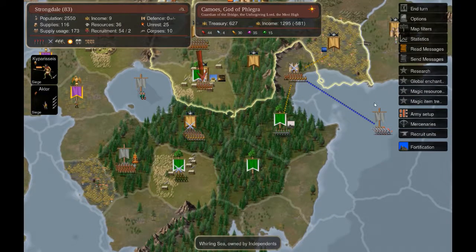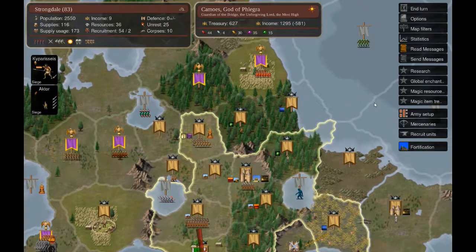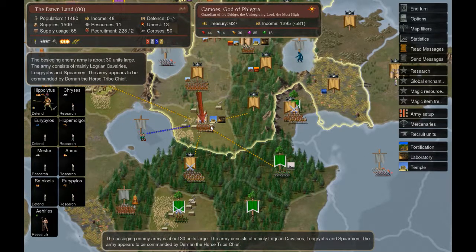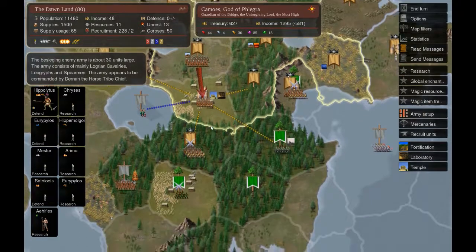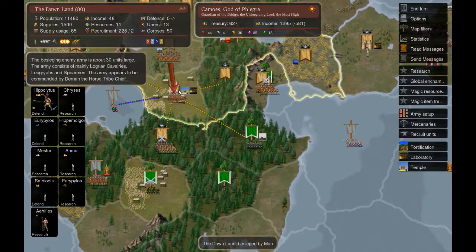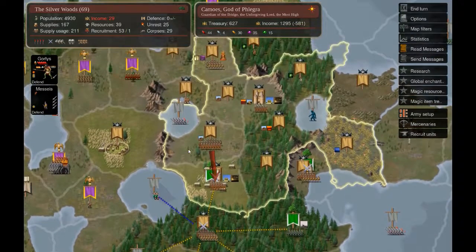I'm glad it was just a detail because we could have been facing a bigger army where Flaming Arrows makes the difference. The two battles we fought were easy enough with or without it. Not casting Flaming Arrows actually meant no friendly fire casualties, but I really need to know why the spell is not being cast.